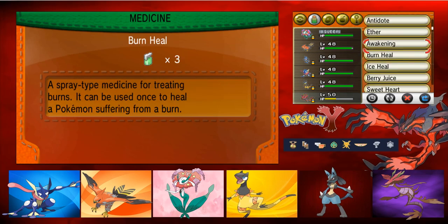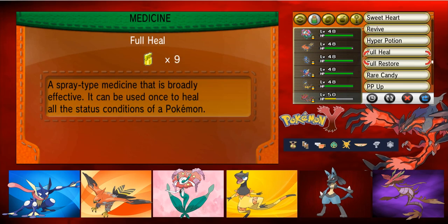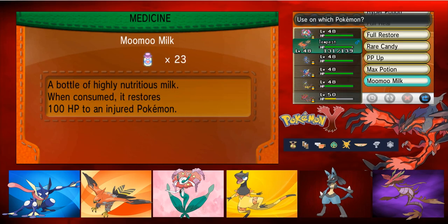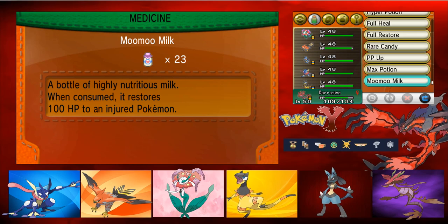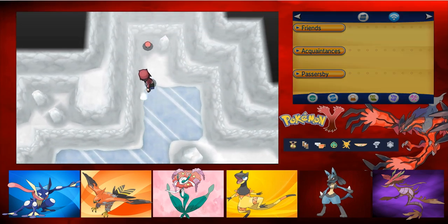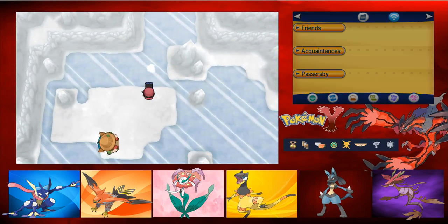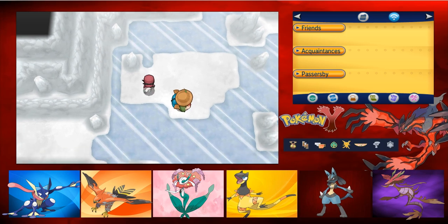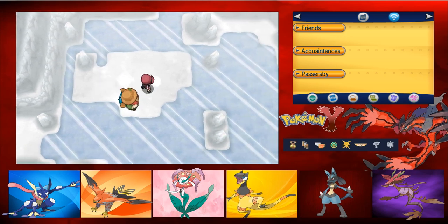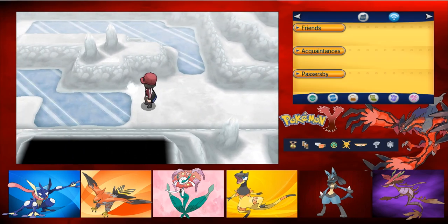We have an awakening still, right? We can keep on using them. Let's use the Mumu Milk here so we don't waste a higher potion. Let's get this item - it's a nice Ice Heal. Let's go down and to the left. New section - we got a double battle! Grumpig and Hariyama.